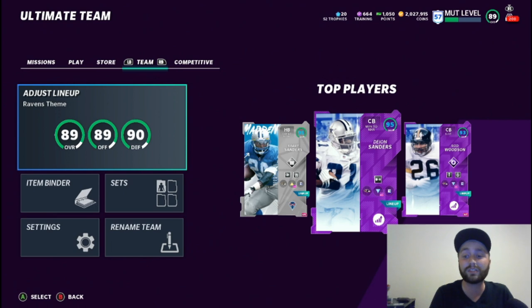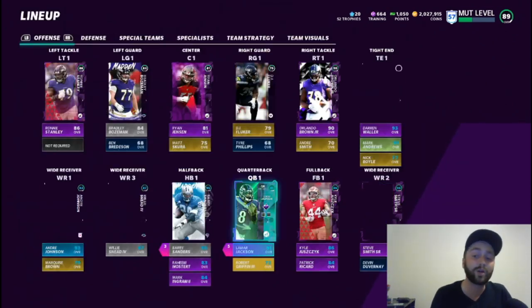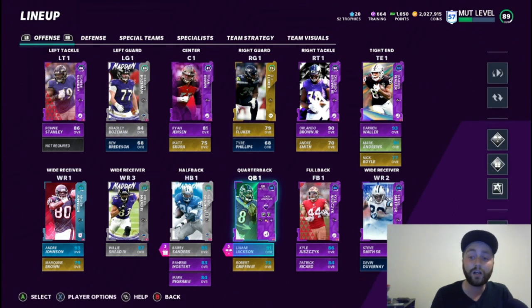As you can see, the theme team is 89 offense, 90 defense, looking very solid — 89 overall. I'm going to show you the theme team and then the god squad right afterward. On my god squad I can still get 50 out of 50 Ravens without really sacrificing anything, and I could actually sacrifice a couple more things if I wanted to.